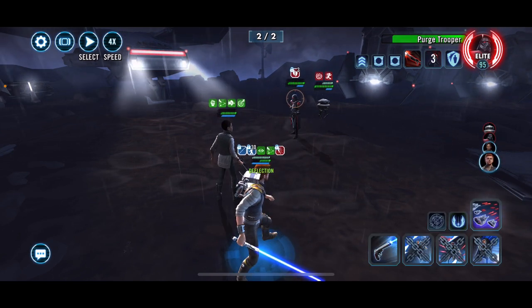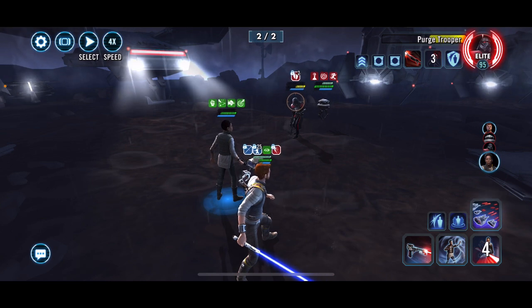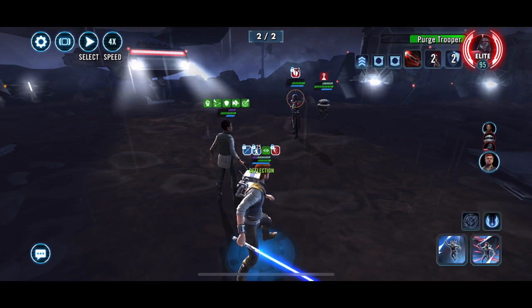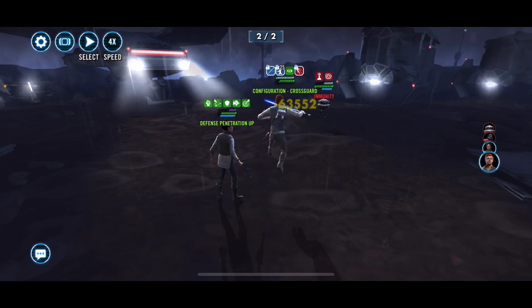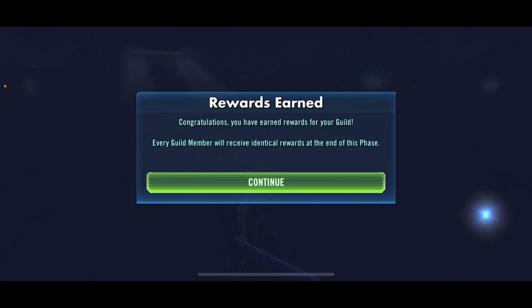We switch to the first stance and apply another armor shred. We do the basic — they do heal up, but we can't afford another riposte triggering an IPD explosion. We heal up and dispel, then do the first ability again for another armor shred, then switch to the third stance. We got it — this time everybody survived. Both Seer and Cal made it through.